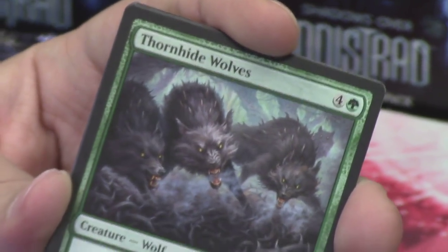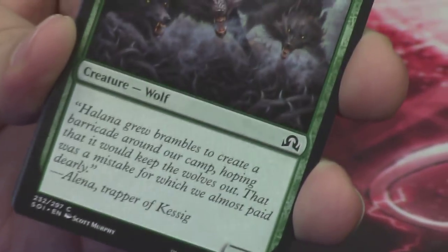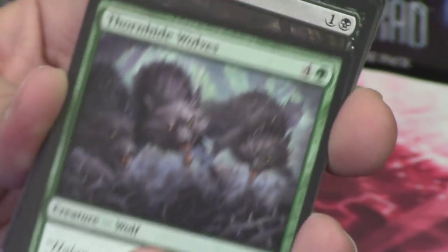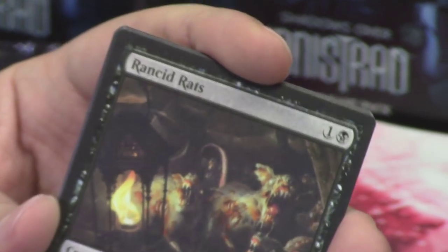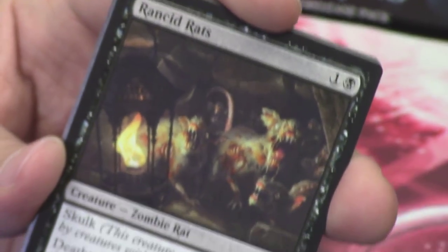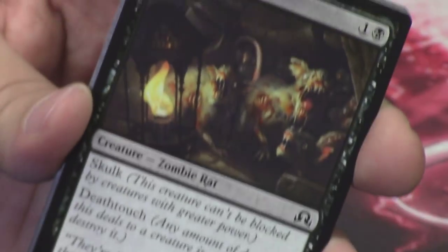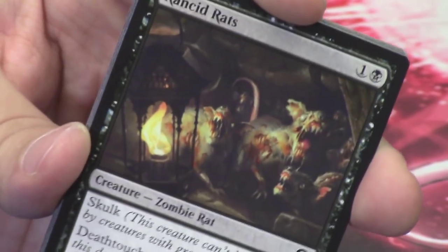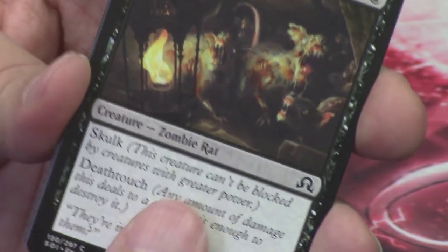Thornhide Wolves — another new common for us, just a vanilla 4/5 creature, but still really awesome. It has a thorn hide and it's walking through the thorns. Rancid Rats — a zombie rat with Skulk, lit by the lantern they're all standing in front of. I don't know how rats become zombies without just getting eaten, but you've got zombie rats, zombie birds, mole beasts — it's a weird time on Innistrad.